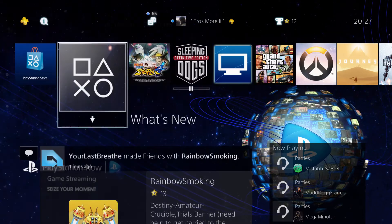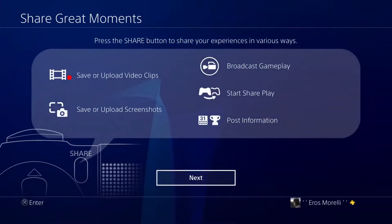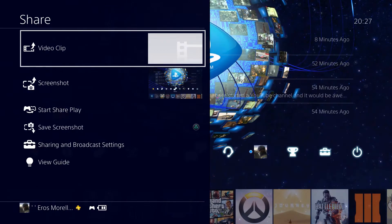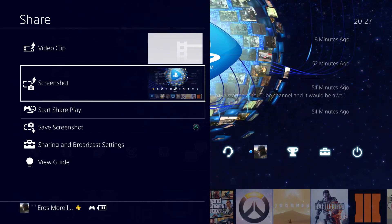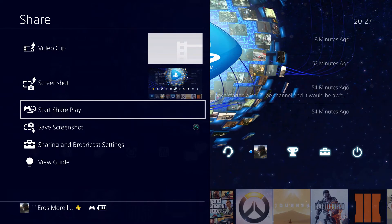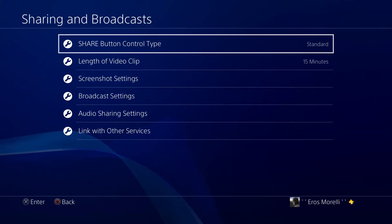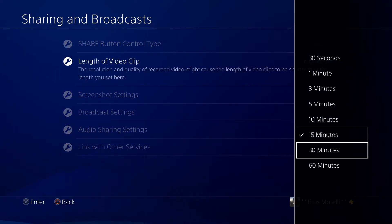Also, if you press the Share button — you can see you can clip the video, take a screenshot, start SharePlay right from there, and access share and broadcast settings.